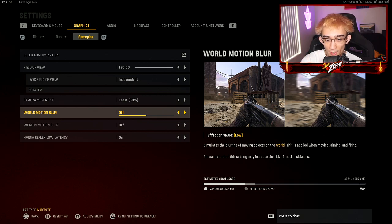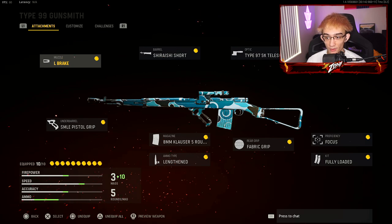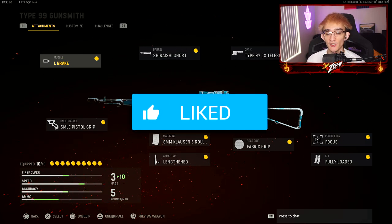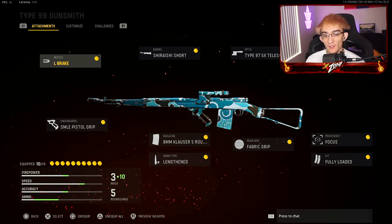Put camera movement to 50 and thank me later. Also turn motion blur off. We'll do a full settings video sometime this week. If you want to see how I was doing with the Type 99 using the scope or iron sights, keep watching. Drop a like and subscribe with notifications on for the number one source of sniping content on YouTube.